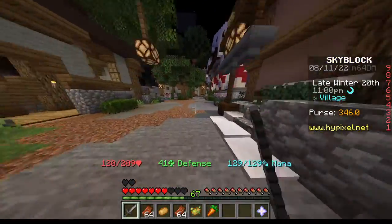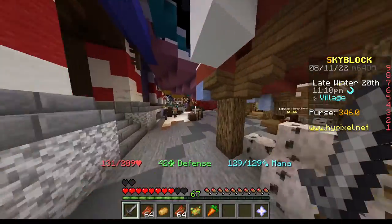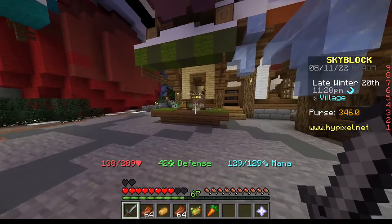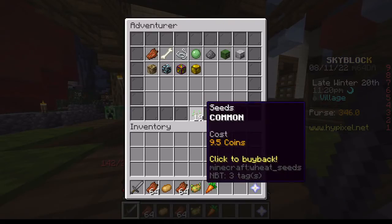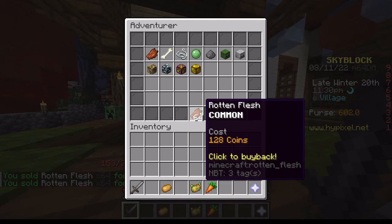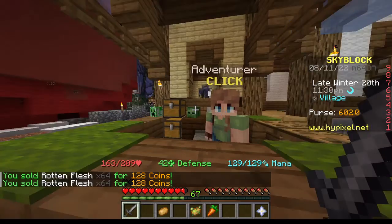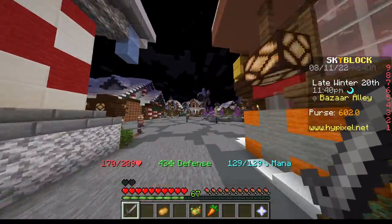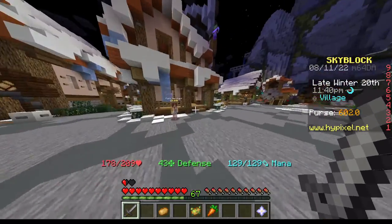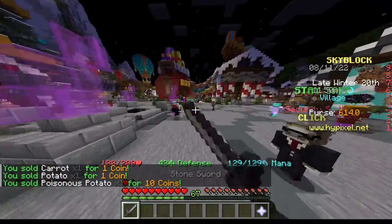There's also this building — don't go that way — and you'll see the bank, which looks like this because it's wintertime. Turn this way and you'll be in this alley, which has the bazaar, the lumber merchant, and the adventurer — which is what you want to go to. You can sell each stack of rotten flesh for 120 coins, then sell your carrots and potatoes to the farmer back where you were selling wheat. And now you're up to 614 coins.